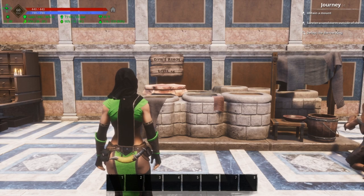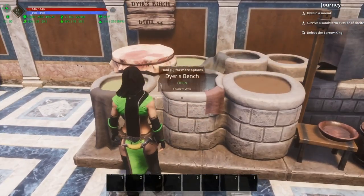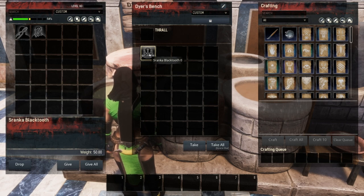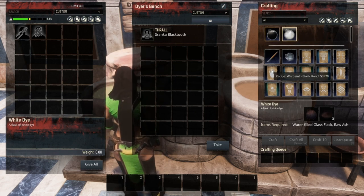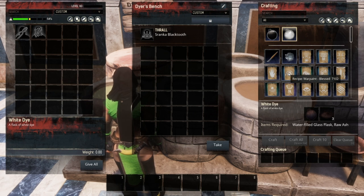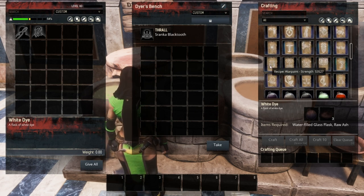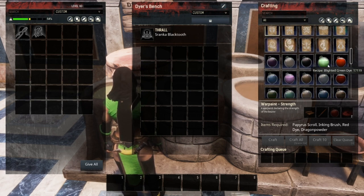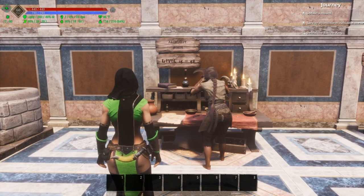Next is the Dyer's Bench, unlocked at level 25. I actually missed something this bench does when I covered alchemy before. You can craft black and white dyes as long as you have a tier 3 thrall or above on there. What I had missed in my alchemist video is that this is actually where you make all the war paint — whether it's decorative or gives a bonus like the strength war paint. You also have access to lots of new dyes, with full green dye being my favorite.